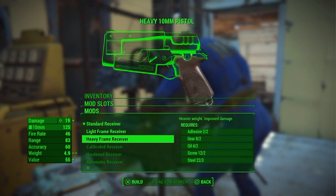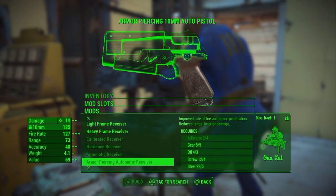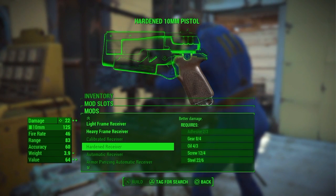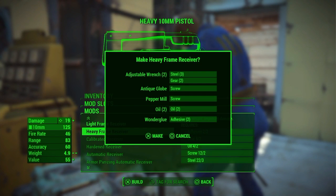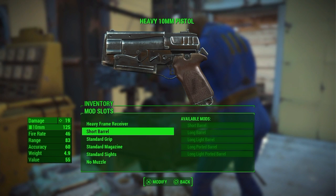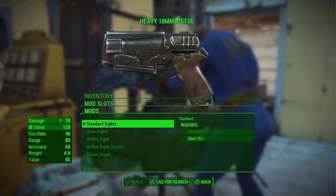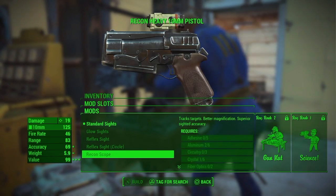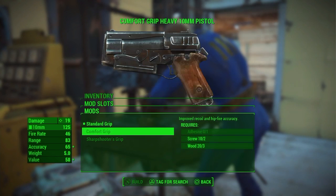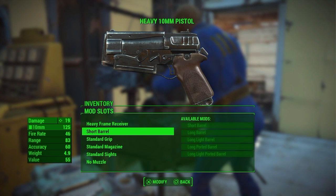Light frame makes it lighter. Your frame makes it heavier yeah, but also I need adhesive, hard receiver. I'll give it a heavy frame. Standard grip, standard magazine, standard sights - what sights can I make? I need adhesive for all this, so I can't make any of that. Adhesive - looks like the stuff you need. Okay, so I need to find adhesive.